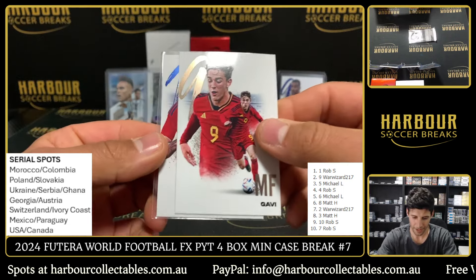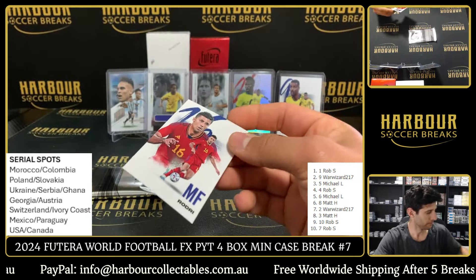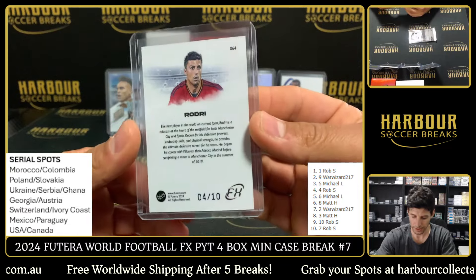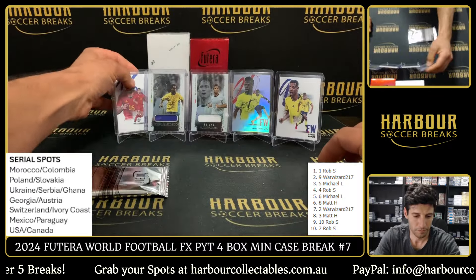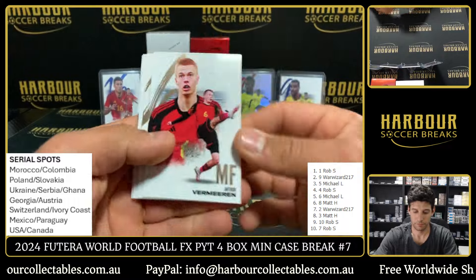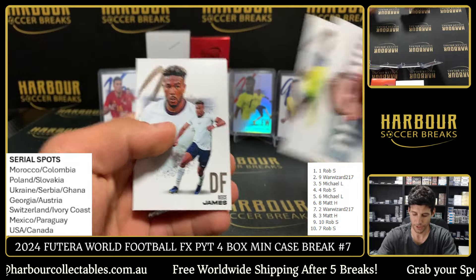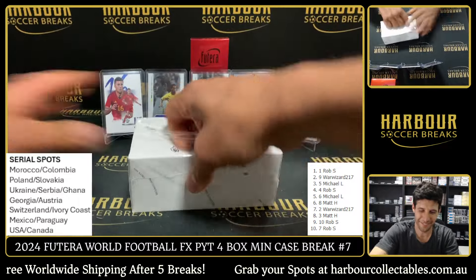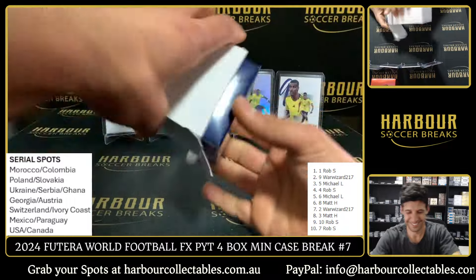Jimenez, Denzel Dumfries, Rasmus, Gabi, and we got a blue of Rodri. Spain is fun — Sean had that, and that is four of ten. Vermeer and Gamavinga, Frankie, Vinnie, and Rhys James. All right next box, and then we'll get to the red box. Wow, can't wait!